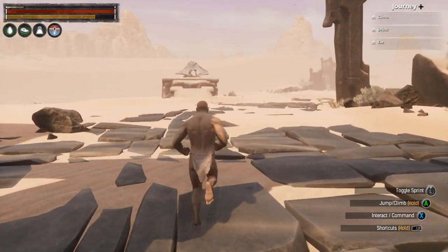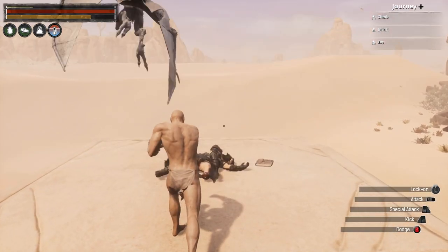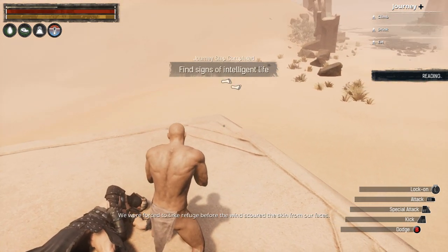You might also pass a pterodactyl-looking thing that is next to the body of a fallen sculpture. You can collect the book next to it if you want to. You're going to press X to interact with objects, and we're going to use that to pick up the stones and sticks that we need.